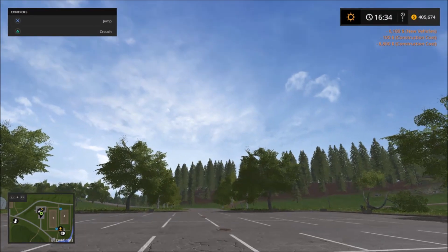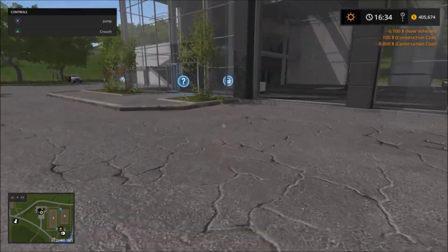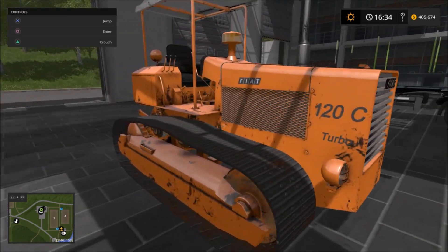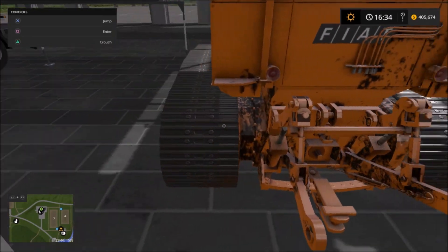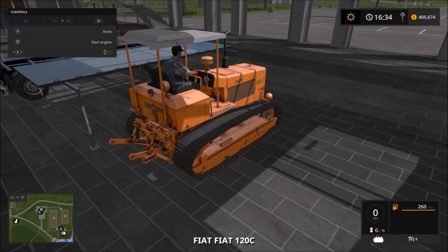Okay, here we are on Novca. First is the tractor, the Fiat 120C. It looks really rustic. There's a turbo option on here. Looks pretty nice. Let's see what the engine sounds like.